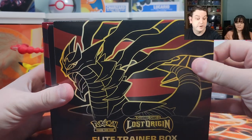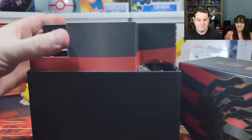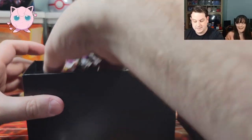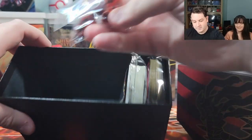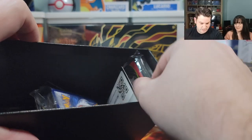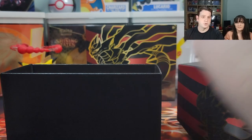All right, this is our 30th ETB so we're gonna fly through this. We're counting the packs: one, two, three, four, five, six, seven, eight. We got dice, the little dividers, energy cards, and some really nice sleeves. Let me regain my composure and clean up this mess.